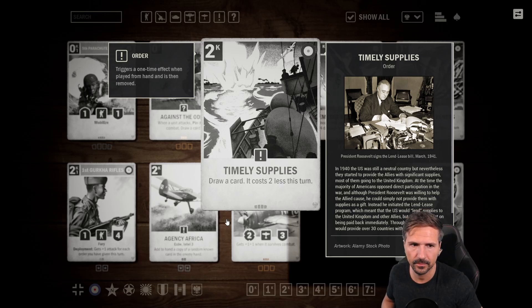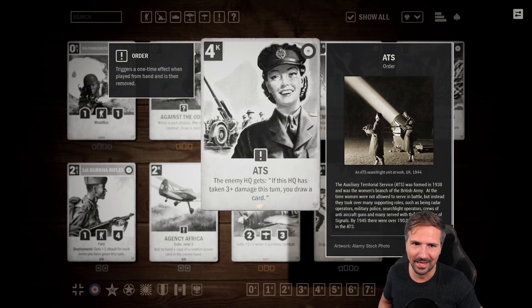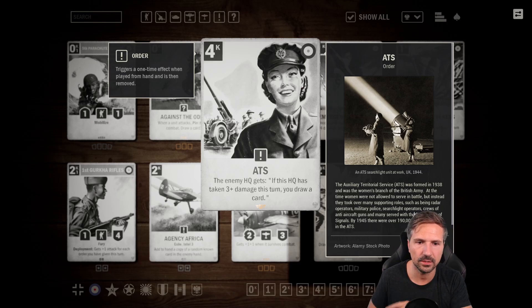We also have the ATS — the Auxiliary Territorial Service. The enemy HQ gets: if this HQ has taken three or more damage this turn, you draw a card. Four credits is really expensive, so it's more late-game based. Drawing a card over time every time you deal three-plus damage is strong, but maybe not the card for Brit air because four credits is way too late with an aggressive Brit air deck. I can see this card in Commandos though. Let's give it three and a half — I think it's not that bad.